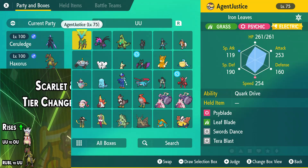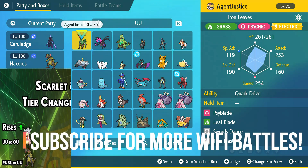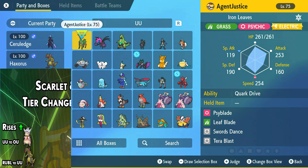All right folks, so I know it's April 1st and there's all these April Fools jokes going on, or maybe not — maybe people have gotten tired of it. But for us Pokemon fans, especially in the competitive scene in Smogon, we know that the first of the month means we've got tier updates, particularly at least at the beginning of the generation. We're still at the point where we can get monthly updates.